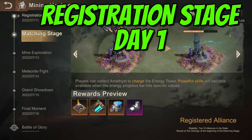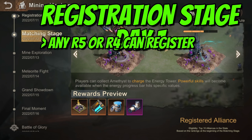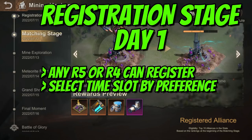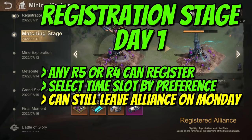Day one is the registration stage — pretty chilled, with the only action needed being to register the alliance. Only the top 10 alliances in the state based on rankings at the beginning of the matching stage are eligible to participate. Any R5 or R4 can register the alliance. There will be a number of time slots to select from, and the leadership team needs to select three options in order of preference.